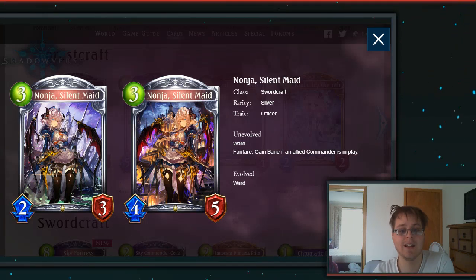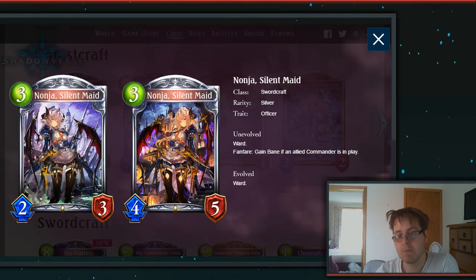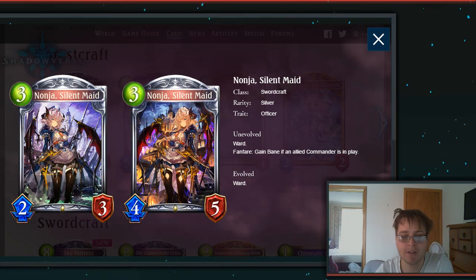Then we have Nojilla the Silent Maids, which pairs with that card that drops it to 0 cost. It's a 3-drop 2-3 Silver Swordcraft Officer with Ward. Fanfare: gain Bane if an allied Commander is in play. Gaining Bane is good, Ward is good — pretty solid card with beautiful artwork, especially those nice wings.